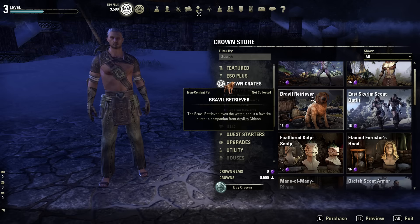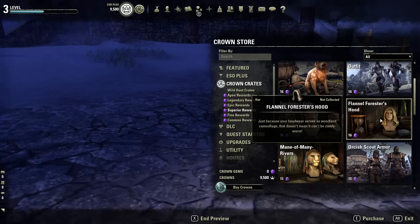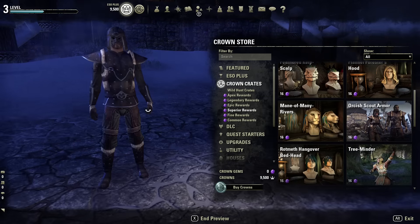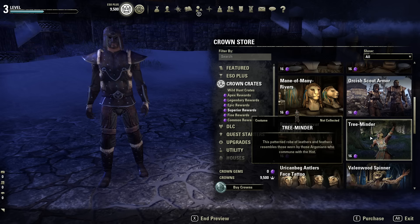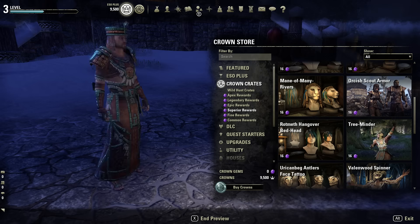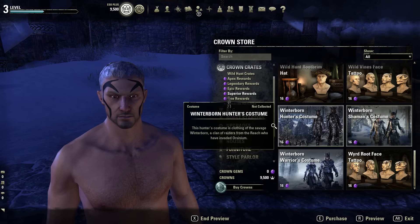Let's go lower and see what else we can find. There's a dog I really want — 16 crown gems. We have a Hood, Orcish Scout Armor. Moving on under Fine Rewards — it's just more cosmetics here.